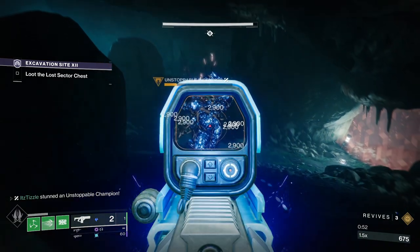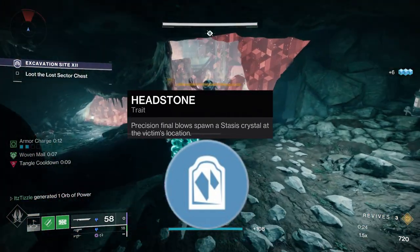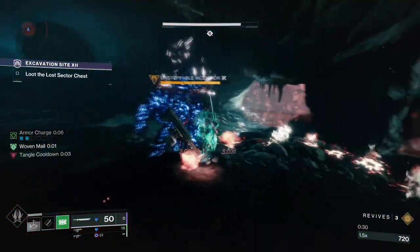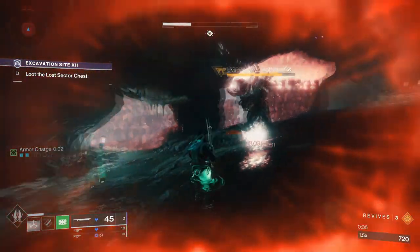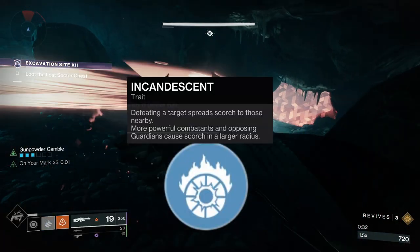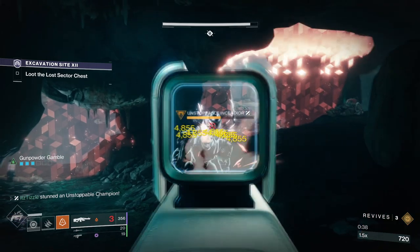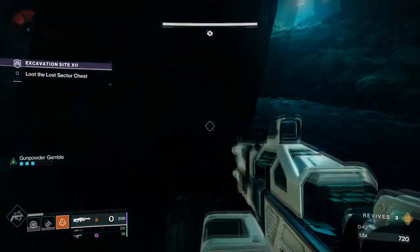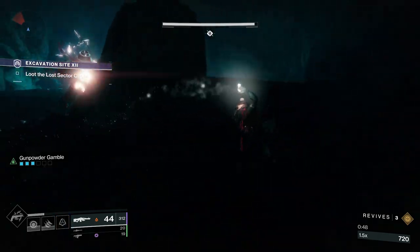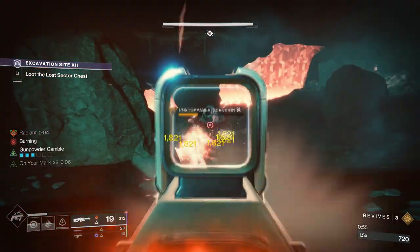From the best champ stunning perk to the worst — we technically should include Headstone. If you were able to get a crit on an enemy beside an Unstoppable, it would freeze from the crystal and then stun when shattered. However, this situation is extremely rare and I do not recommend it. Next we have another good perk, Incandescent. This applies Scorch stacks as you defeat enemies. I've actually gotten stuns before with this perk on my crafted Fixed Odds — it can chew through adds and cause a lot of Scorch to spread quickly, which leads to ignitions. But overall, like Sunshot, this isn't a very reliable way to stun champions as they need to be surrounded by adds.